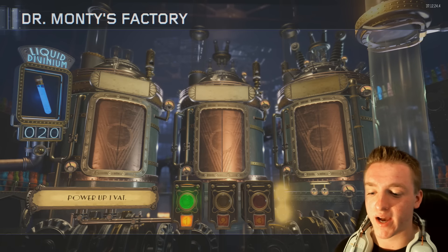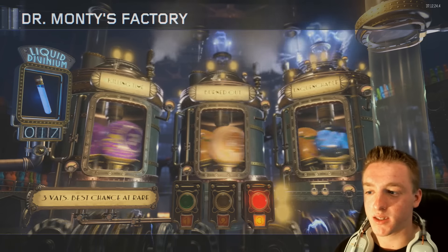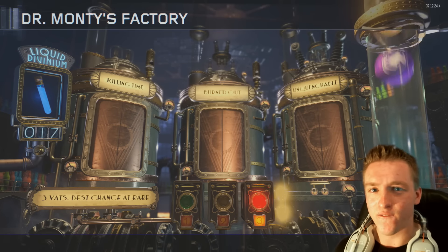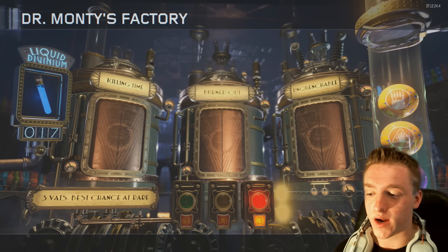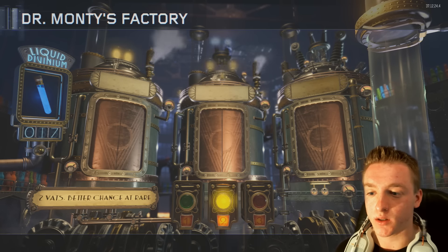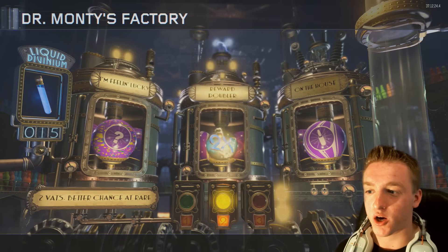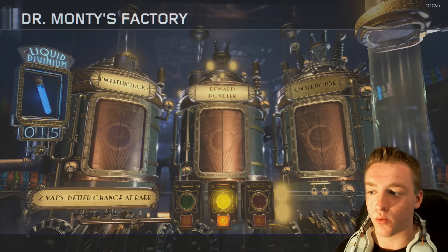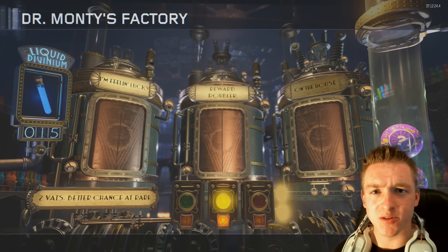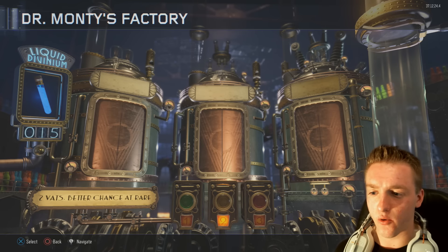Switching back to threes now. We got Killing Time, Burned Out, and Unclenchable. Unclenchable is really good for the challenge I want to do. Let's go for a two next - I'm Feeling Lucky and a Double Reward, so that means we get two I'm Feeling Luckies. Not bad. I usually use those Gobblegums when I'm playing with friends.